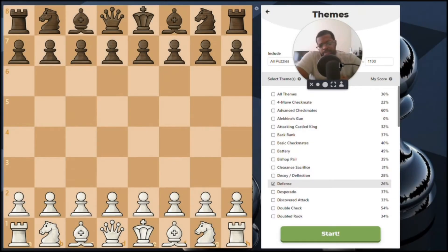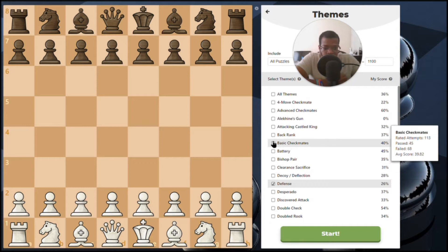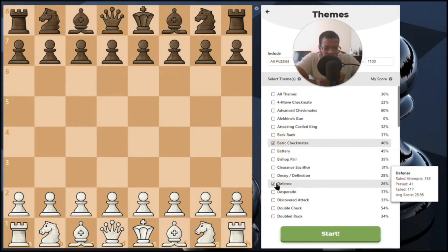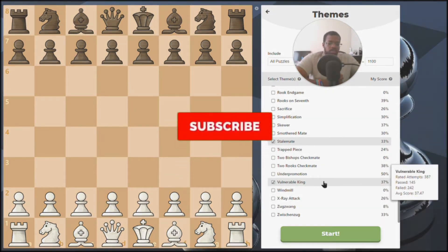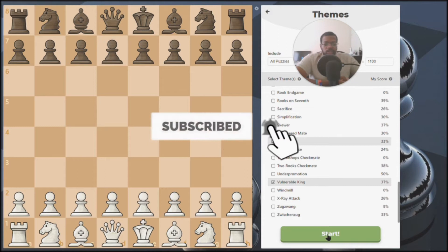What up Better at Chess Nation, this is Terrence B and I'm here with another puzzle challenge video. This is day 12 of the daily chess puzzle challenge video that I've been doing. Today we're going to be looking at basic checkmates, defense, promotion, stalemate, and vulnerable king. Let's get it going.